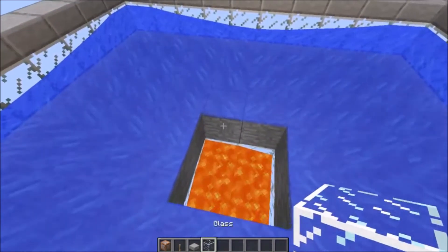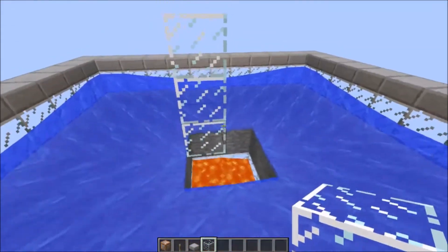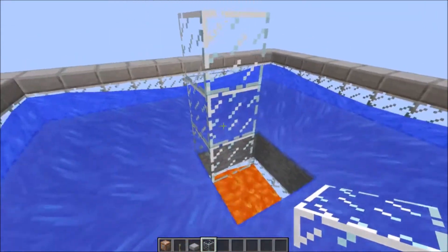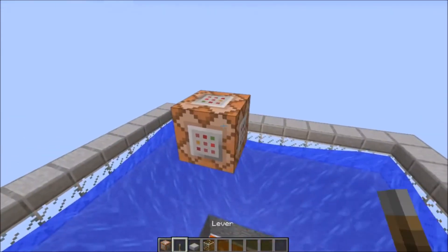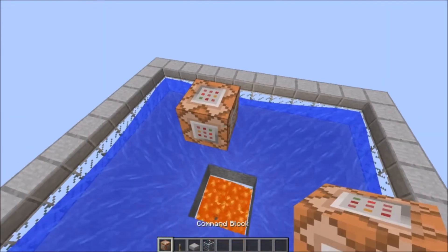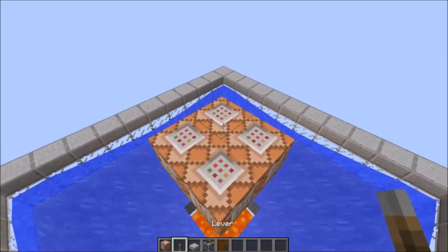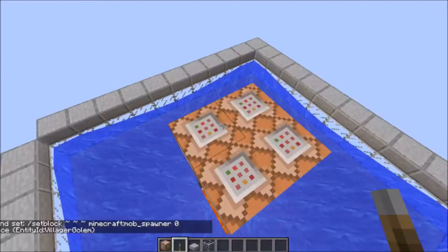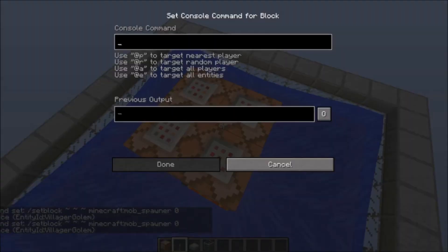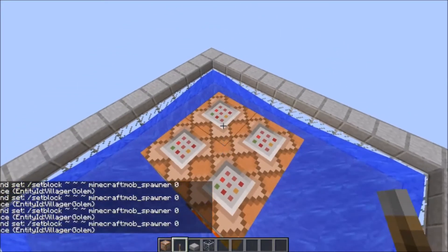Now we are going to place the spawners. Go to the middle and go 3 blocks up because the golems are 3 blocks high and otherwise they won't be able to fall down. Then put the spawners on the 3rd block. If you have 1 spawner just put 1. If you have 4, put them in a 2x2 square equal to the gap below. If you have more than 4, go up but don't go to the side because the golems won't fall onto the catching platform. I have to put a command in a command block because there are no iron golem spawners. Also put half slabs on the spawners otherwise the golems will be stuck on the spawner.